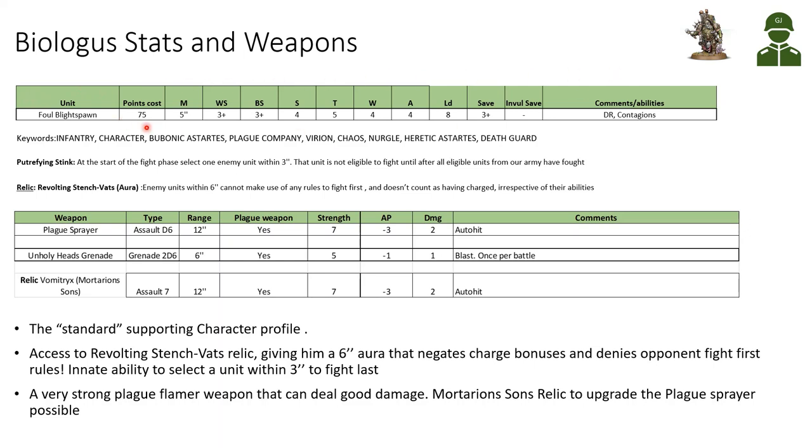I will be looking at his stats and weapons, weapon damage, abilities and combos, useful traits and synergies, how to use him, and some examples. So let's look at the Biologus stats and weapons. He costs 75 points and has the very standard Virion profile: 5-inch move, 3+ weapon skill, 3+ ballistic skill, strength 4, toughness 5, 4 wounds, 4 attacks, 8 leadership, and 3+ save.